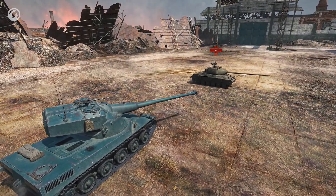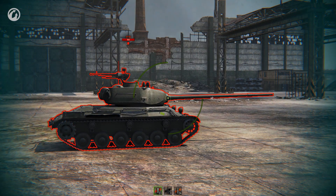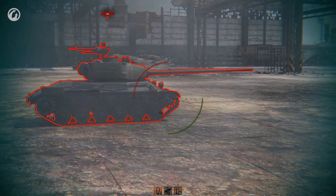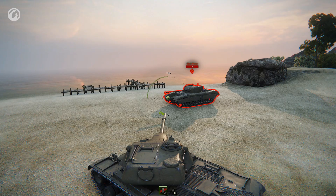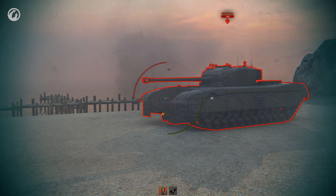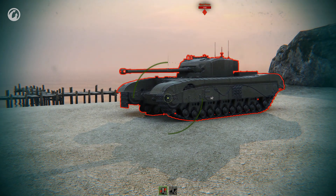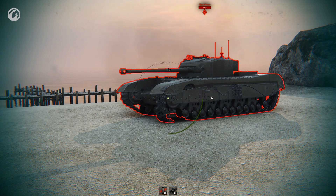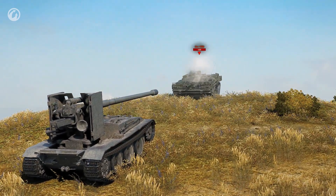You can also hear this message when firing at any external module. Each gun, track, and piece of optical equipment has its own armor thickness. When a shell hits these elements, it doesn't rebound and has to pierce through their armor. After this, if the projectile doesn't hit the main armor, the player hears 'critical hit.' And if it actually hits the main armor without penetrating it, the player hears 'we didn't penetrate their armor.' There are other situations when you may hear these messages, but we've discussed the most frequent.